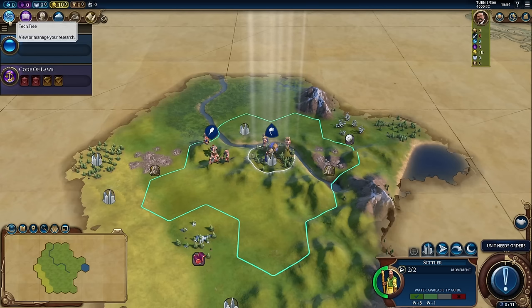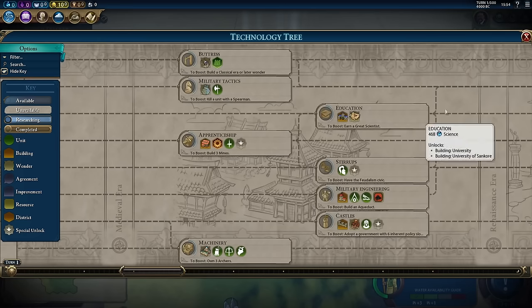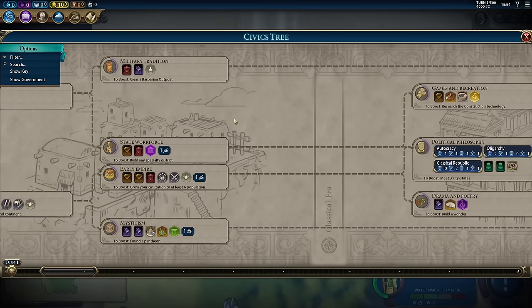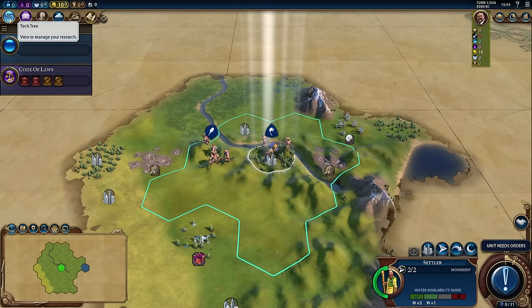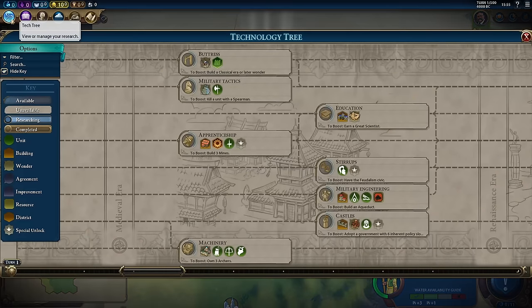Right below our civilization's resources are the civilization management screens. For instance, the tech tree shows us all of our scientific techs. Next to it is the civics tree, and this is an important distinction. There are two researchable trees in Civilization VI — one requires science, the other requires culture. This throws off experienced Civilization players when they first get into Civilization VI because they're used to only having one tech tree to worry about, and now they have two.